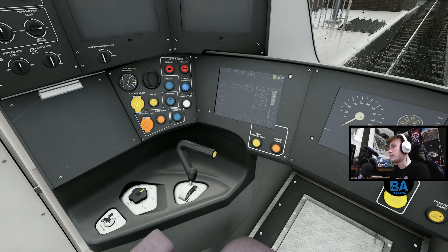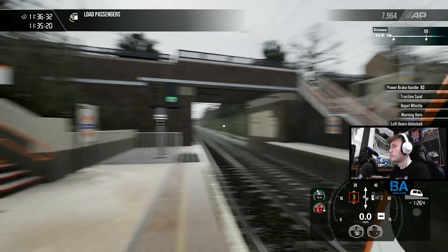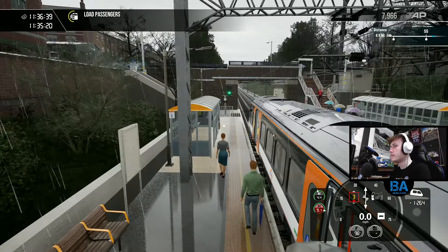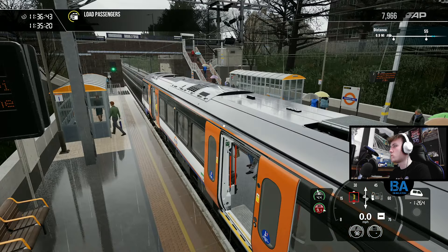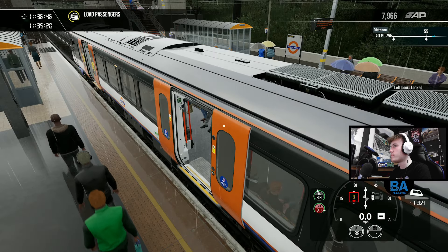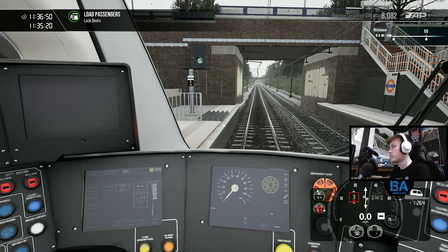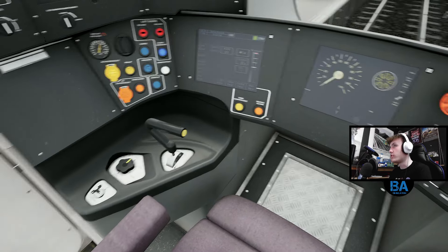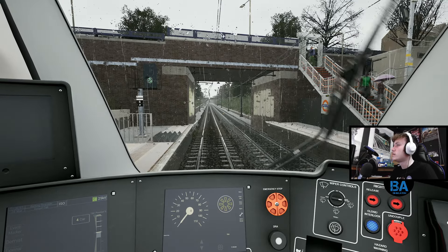Alright, here we are - this is Crouch Hill. This one doesn't have a signal box. Is it Upper Holloway then? Maybe Upper Holloway. Close the doors before the ring goes round - quite risky though, because if you don't time it well you've got to open the doors again and then close them, so you end up losing time substantially.